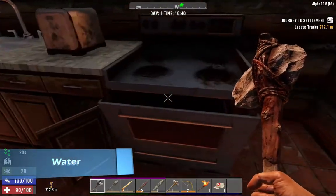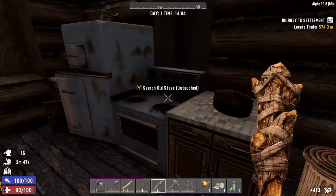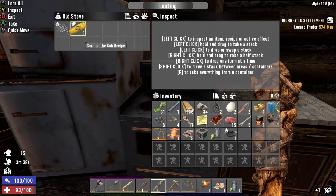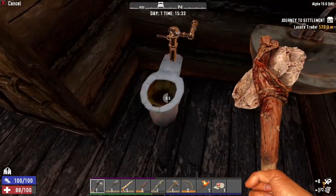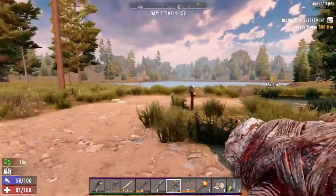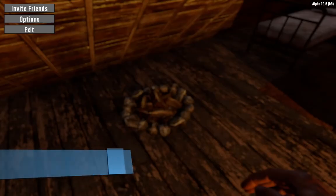Getting water. It's time to do some looting. We are looking for glass jars, a cooking pot, and if we are lucky, a grill. These items are common in kitchens. Search the toilets for murky water. Sofas, mattresses, and curtains are good sources of cloth. Fill all your empty glass jars in a body of water — they will become murky water.